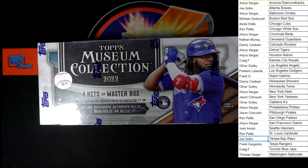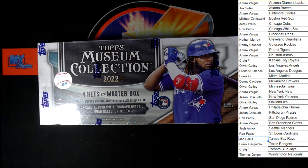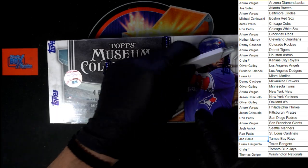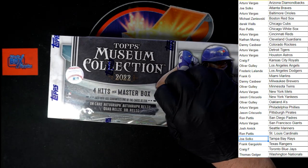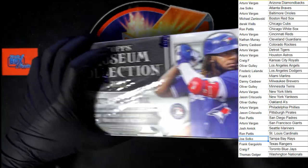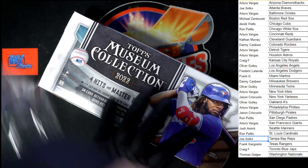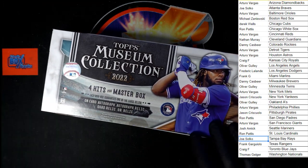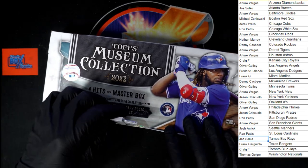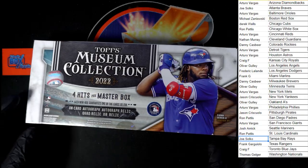Keyboard out of the way, everything out of my way, get the blade out. Let's get chopping and pulling some good stuff. Good luck, everybody. We're off. Now, we've got four mini boxes inside one master box. There's a hit in each mini box. We have on-card autographs, autograph relics, quad relics, relics, and autos — good stuff galore.